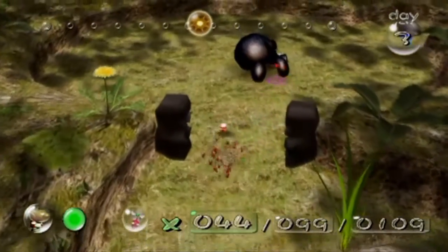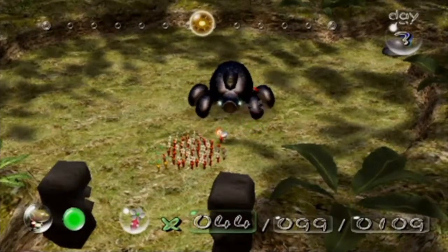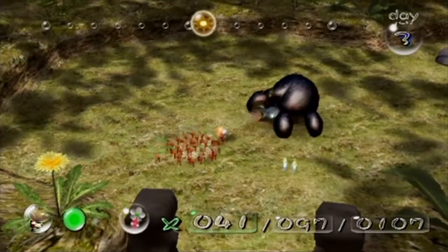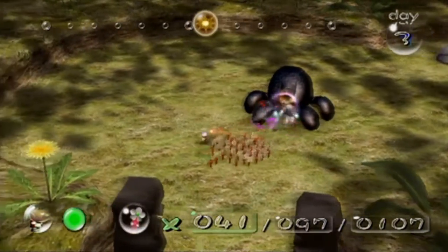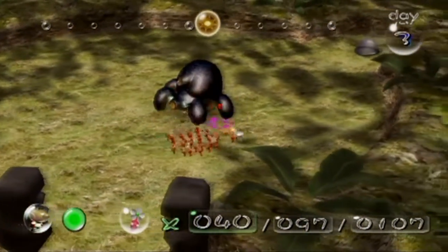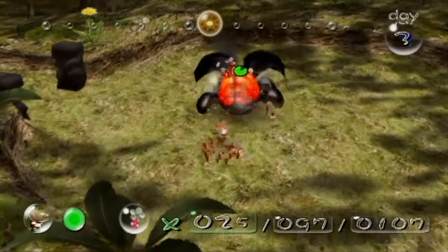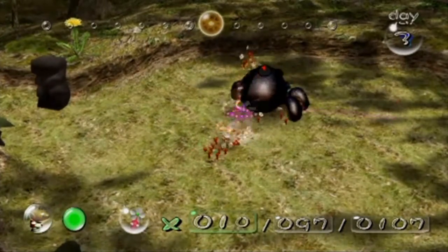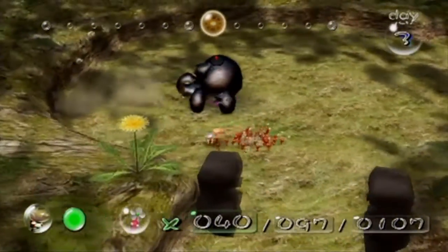What the Armored Cannon Beetle does — he crushes your Pikmin. What you need to do is, when he's about to throw his rock out of his mouth, he's like sucking in air — so what you need to do, as he's charging it out, is throw a Pikmin at him. That's all you gotta do.